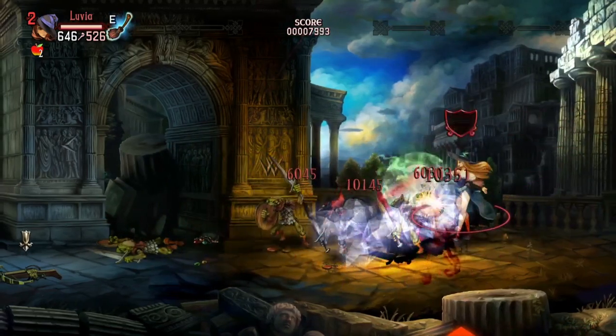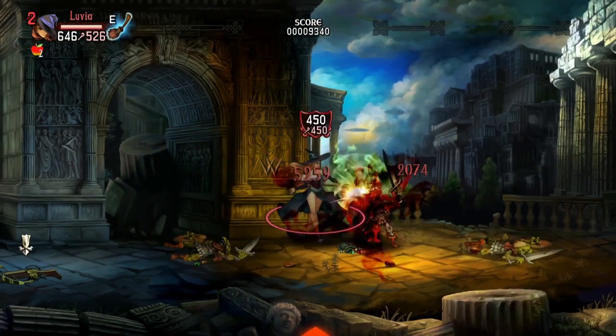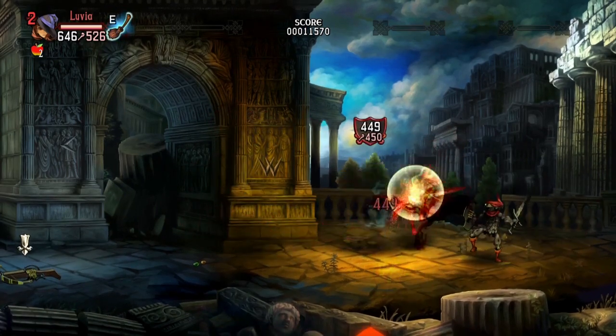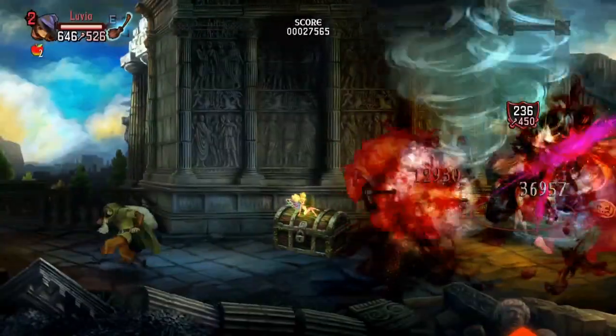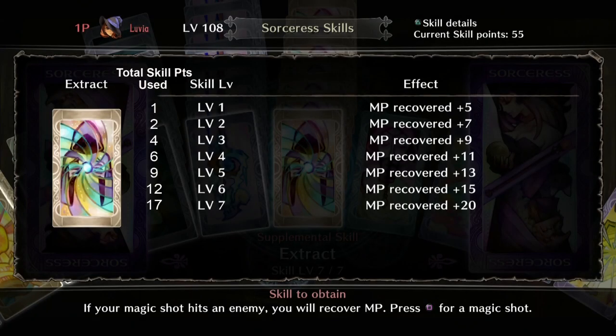The next MP based skill is Extract. With this ability your close range square attacks will give you MP back when you hit your enemies, though this doesn't include your airborne homing magic missiles. This is an active way to build back your MP for people who want to keep on the offensive even when they're short on MP. The first level grants 5 MP gain per hit and at max level you can regen 20 MP per hit. Extract maxes out at level 7 for 17 skill points total.